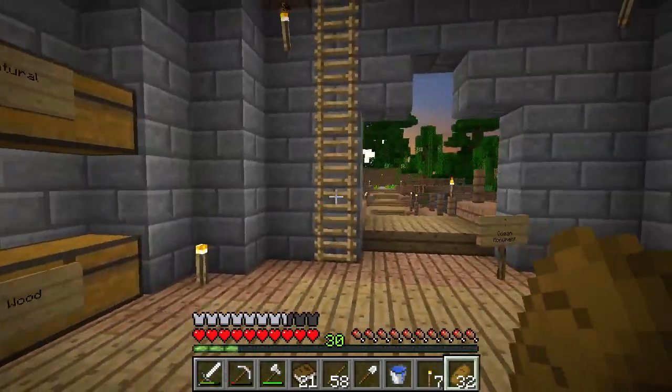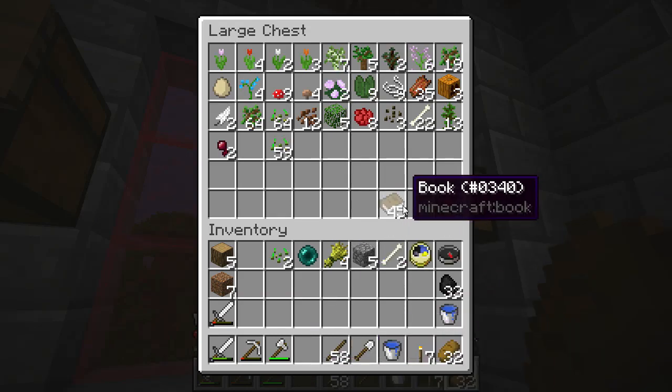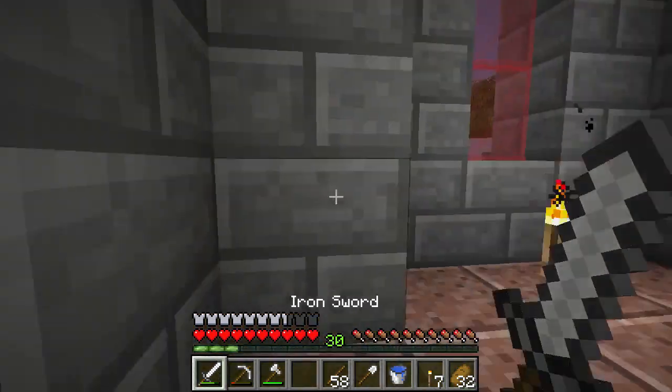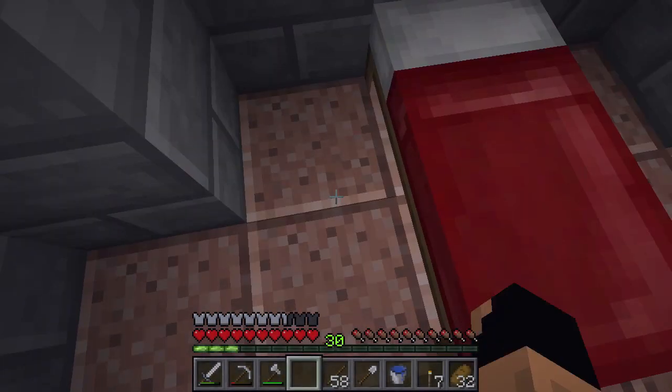Okay, so as you can see, we're back in the house. Nighttime is falling on us once again. Let's go ahead and go into our natural chest. We needed 45 books to make our bookshelves. And we have 45 books! That's awesome. Let's go ahead and grab some sleep. And then we will go ahead and make our bookshelves and place them down in our enchantment area. That is super cool. We can see if the new colors work and all that good stuff as well.